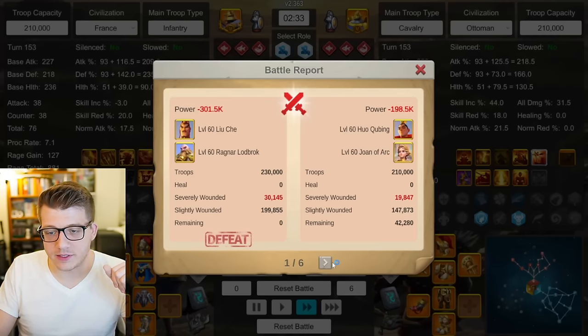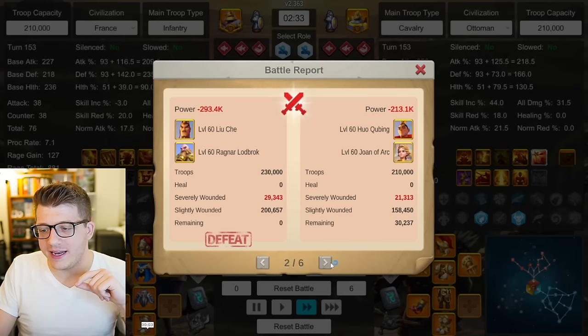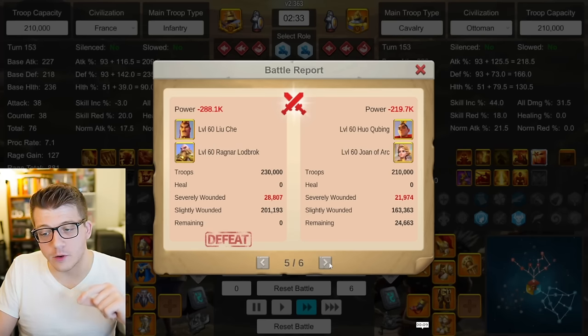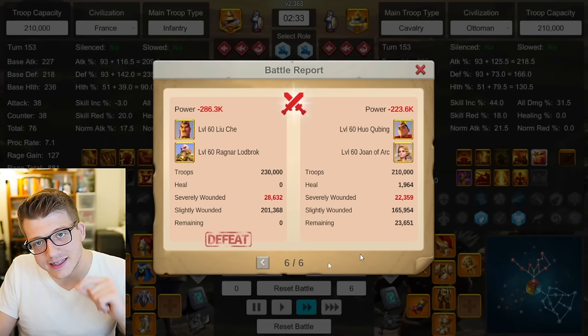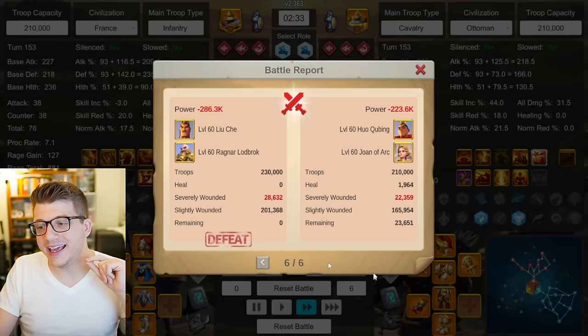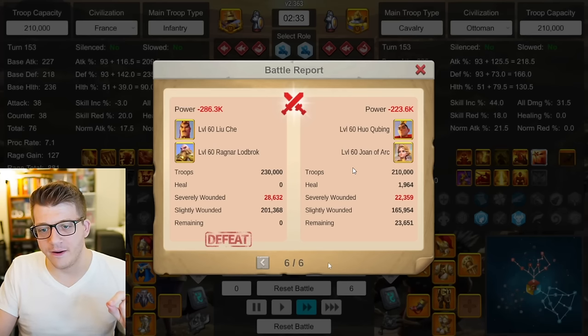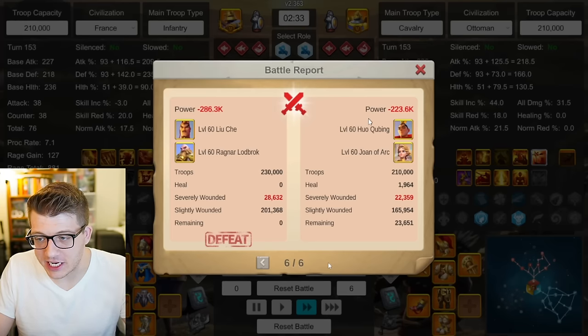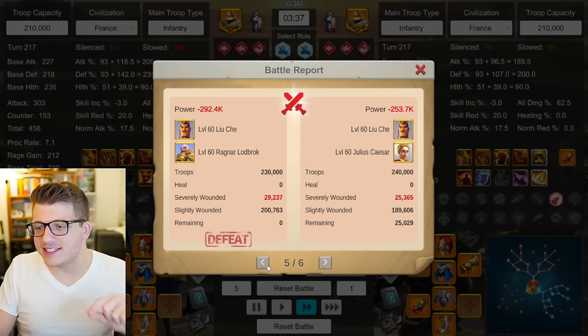I thought Huo Joan would do better, and that was the case. Huo Joan clapped Liuche Ragnar — 42k remaining for Huo Joan. Next report: wins again, 30k remaining. Third report: wins again, 39k. Fourth report: 28k remaining. Fifth report: wins, 24k remaining. Sixth report: a clean sweep — Huo Joan absolutely dominating Liuche Ragnar 6-0. So finally we see a pair that can completely destroy Liuche Ragnar, and infantry should theoretically counter cavalry, but Joan is obviously insane.